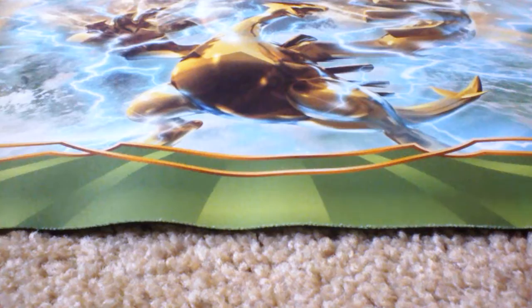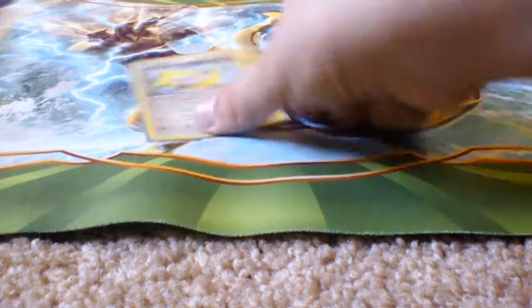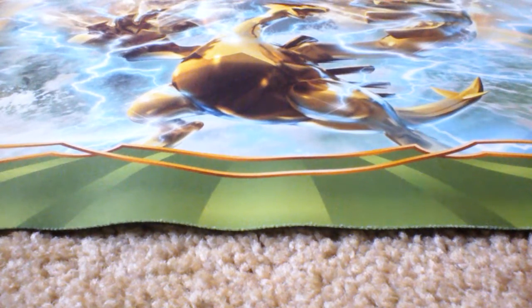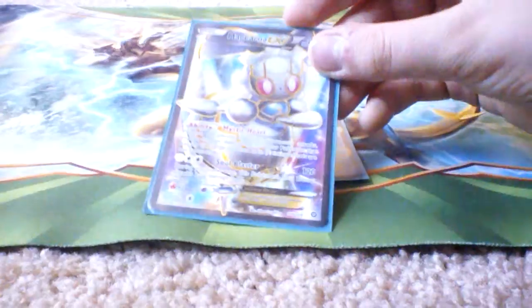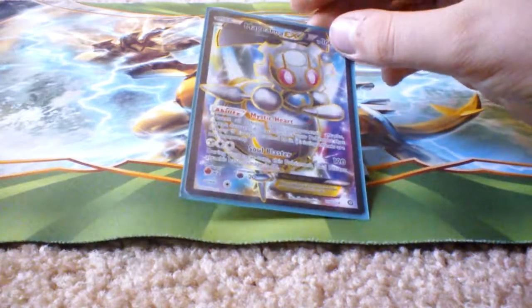We also have Jirachi. For Stardust, you can discard a special energy attached to one of your opponent's Pokemon and prevent all effects of attacks done to Jirachi from that Pokemon. Manaphy gives your Pokemon with Water energy free retreat. Magearna prevents all effects of attacks — except damage — done to Pokemon with Steel energy. Rainbow energy can count for these things, that's why it's so good.